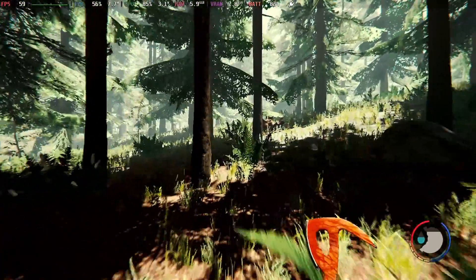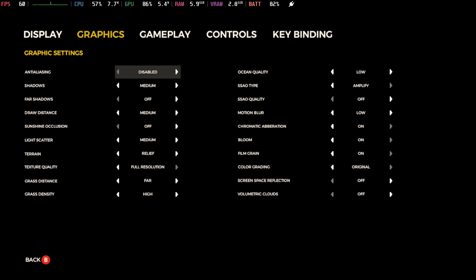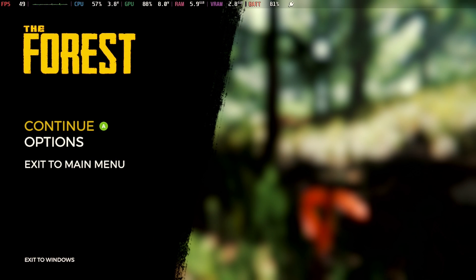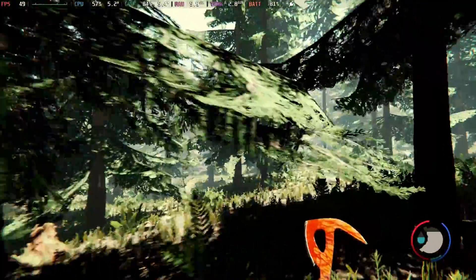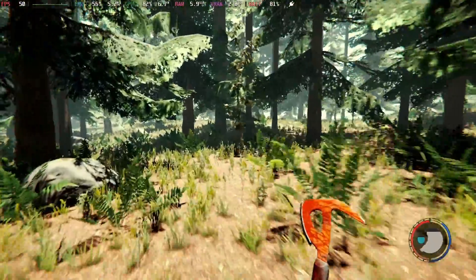This is on high settings. Let's go ahead and review the settings real quick. Looking at graphics — let's go ahead and change it to the high preset. We are in DX11. During startup you actually set your quality preset. Okay, so on high we're now seeing still pretty close to 50.